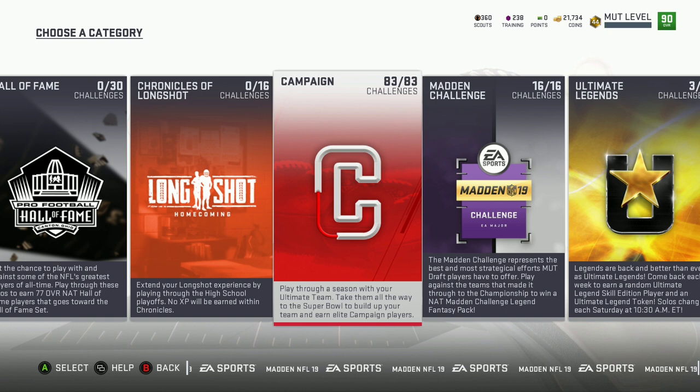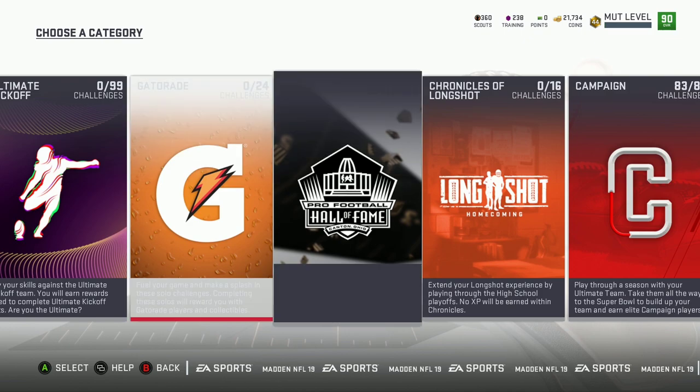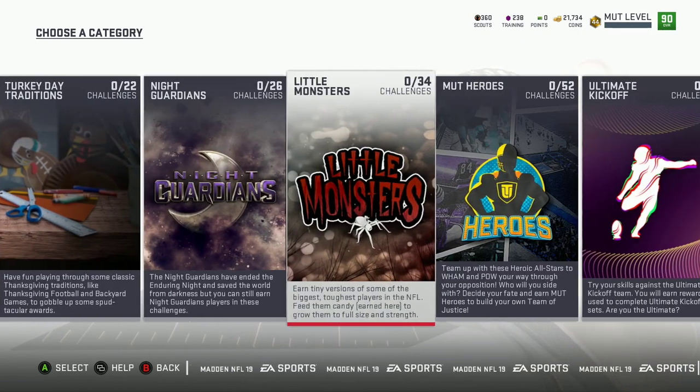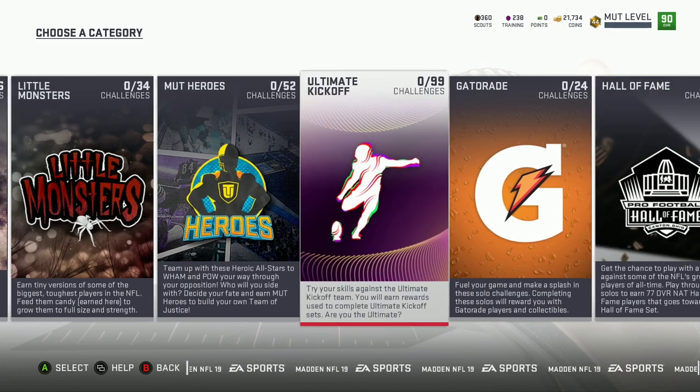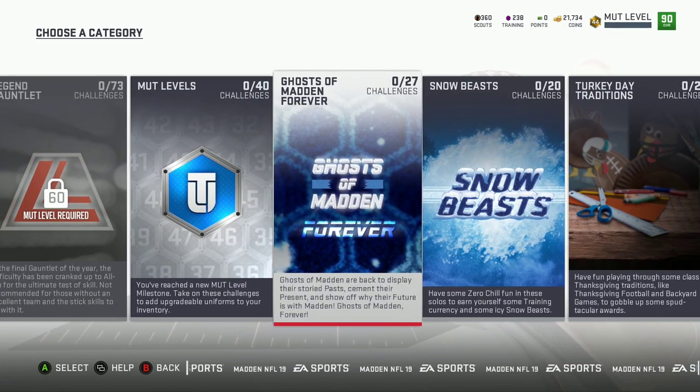I finished the campaign — finishing the campaign not only helped me level up, but it gave me elite players and a lot of coins. You get at least about 180,000 coins just from this solo alone, not including the extra coins from leveling up and all that stuff. I haven't finished all of these yet, but I'm going to go through and finish the most relevant ones — like this one because I want to go get Tony Gonzalez.